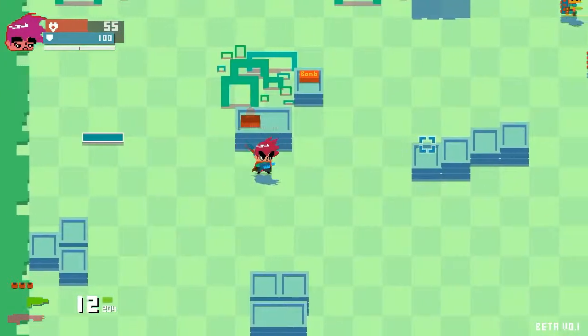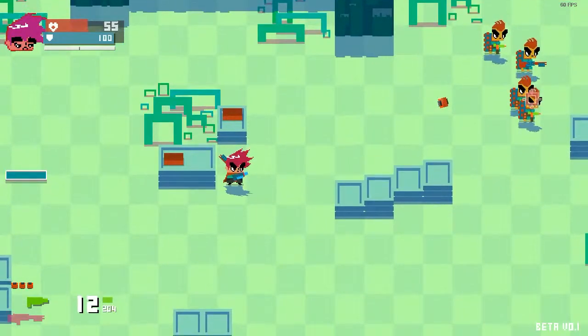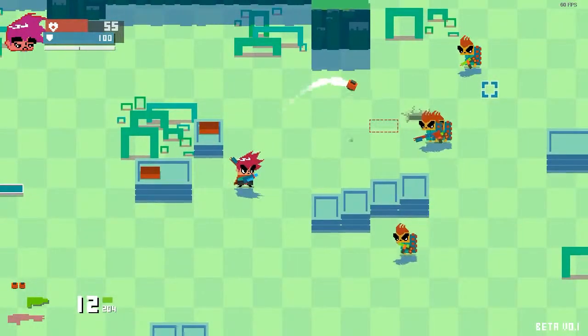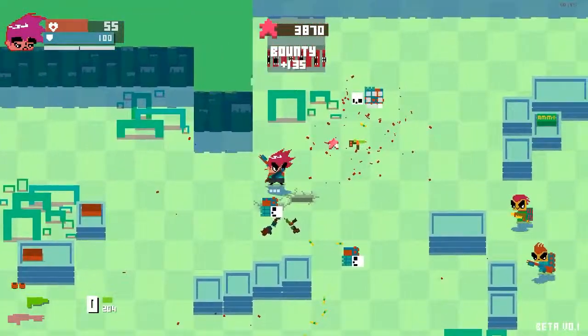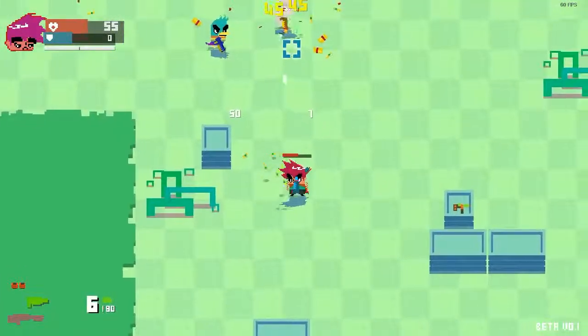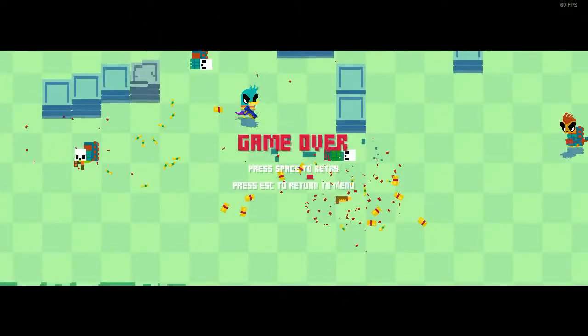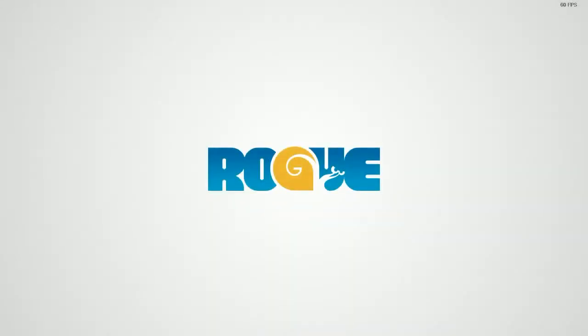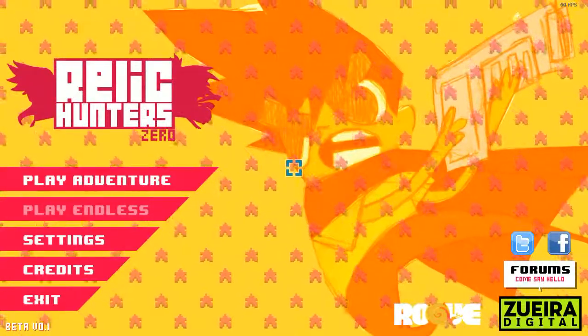Let's reload real quick, grab a couple extra bombs. Let's throw a grenade! I'm a little unclear as to how grenade momentum works. I don't think I've seen that dude before, and that dude's gun is freaking out in the corner there. Relic Hunters Zero - fun little game. It's got this cute little opening. Give it a try when it comes out - I think it's rather fun.